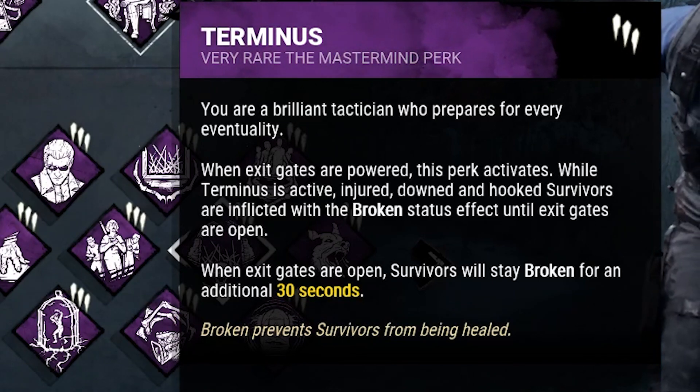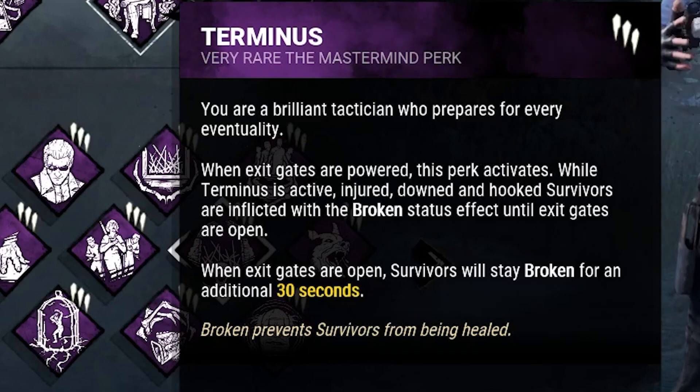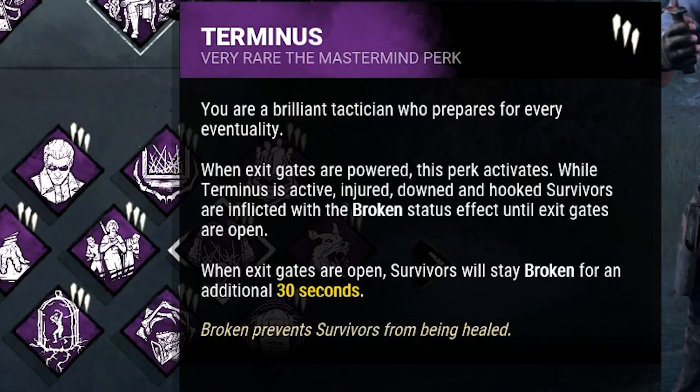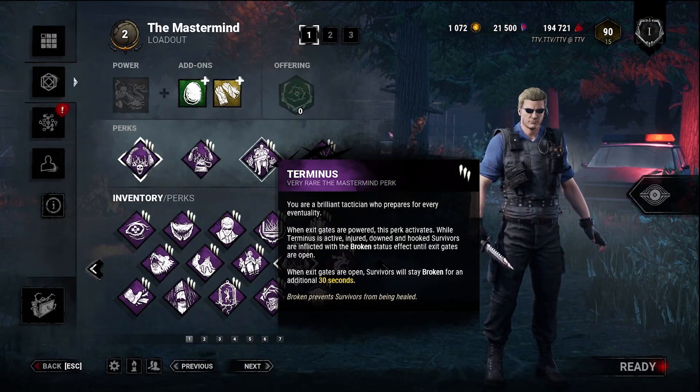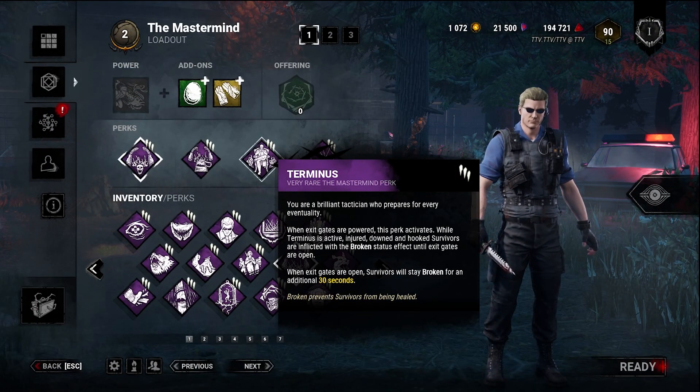That includes two new injury statuses as well. Once the gate is open, you have 30 seconds where you're broken and then you're able to be healed again. So there is a way to counter it — just open the doors.